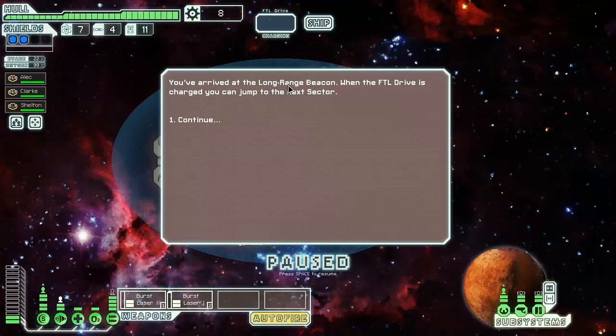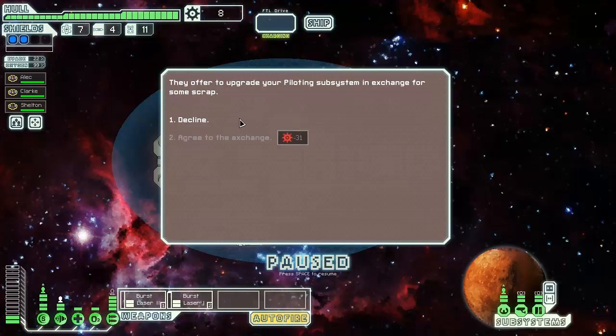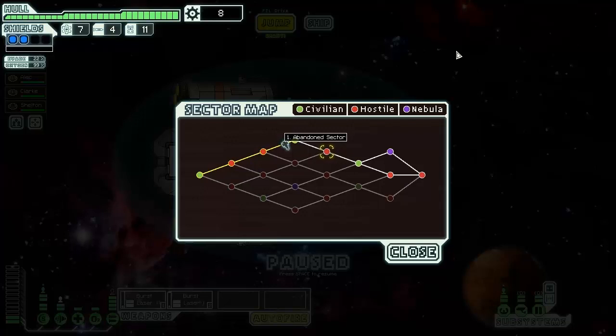You have a long-range beacon — when the FTL drive is charged you can jump to the next sector. There are privately owned ship construction platforms; one offers to upgrade your pilot subsystem in exchange for scrap — I have to decline. Our next sector can only be this abandoned sector, so we're gonna see what it has to offer on the next episode. This one's a little shorter — about five minutes shorter than the others. I was Bryce, this was the Shield of Respect — thank you guys for stopping by. Remember to like and subscribe, and I'll see you next time!